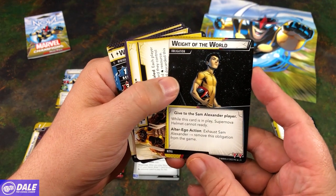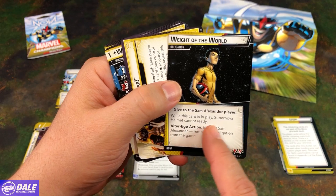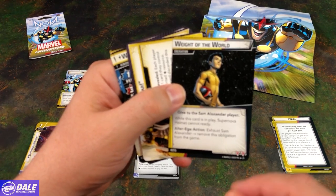Then the Obligation — Weight of the World. Give to the Sam Alexander player. While this card is in play, Supernova Helmet cannot ready. It's an Alter Ego Action — exhaust Sam Alexander to remove this Obligation from the game.